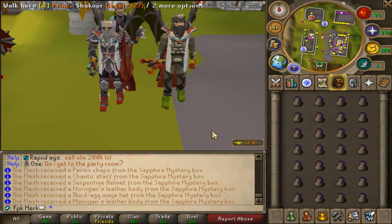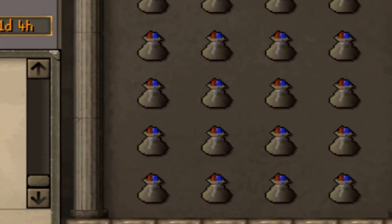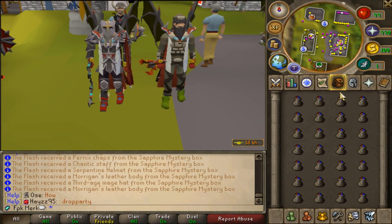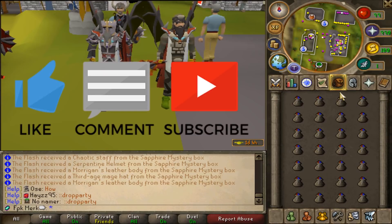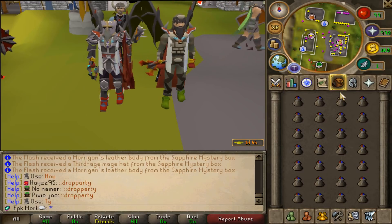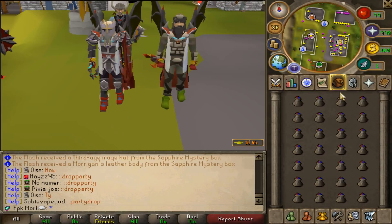What is going on boys, we are back at SimpliCity RSPS today and we are gonna be giving away 50 six-month anniversary boxes in today's video. To enter the giveaway, please like this video, comment your in-game name, and subscribe to my channel. Also don't forget to turn on the notification bell.